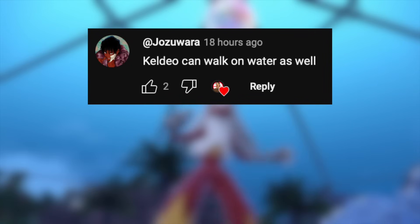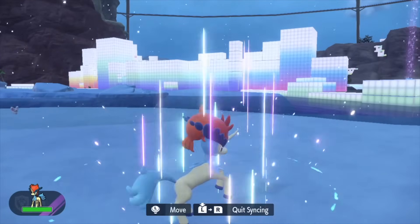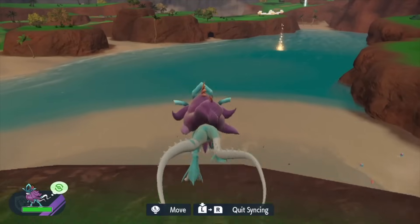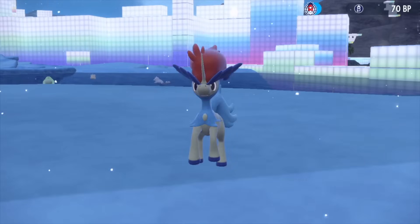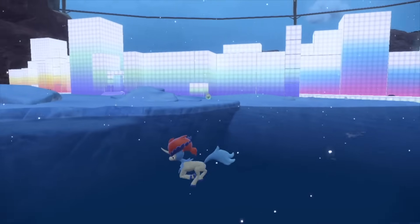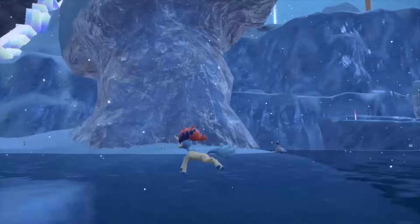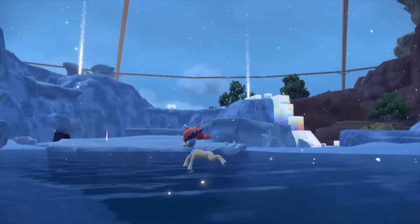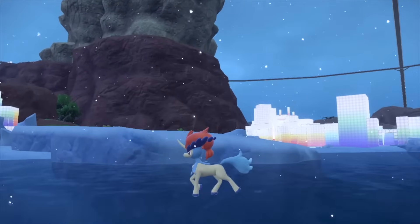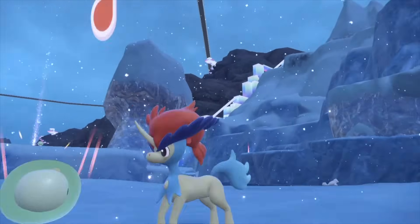A lot of you have been requesting that I specifically try certain Pokemon. One of those is Keldeo, because I previously said only Walking Wake can run on water. Apparently Keldeo and Suicune can also run on water too. I thought Walking Wake had the best walking-on-water animation until I saw Keldeo's — he looks so majestic while running and even when walking. Absolutely beautiful Pokemon: beautiful colours, beautiful design, beautiful everything.